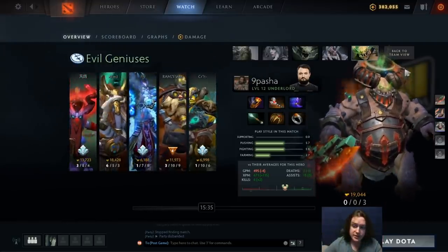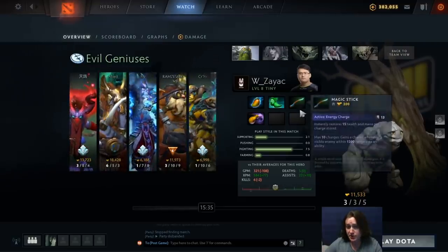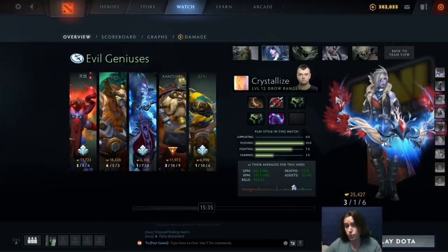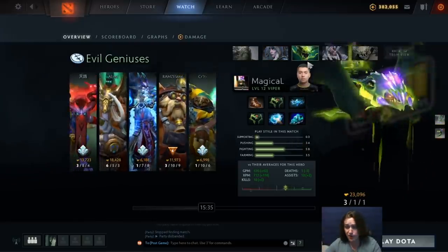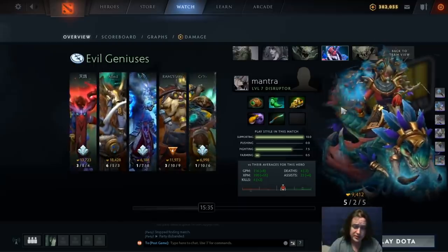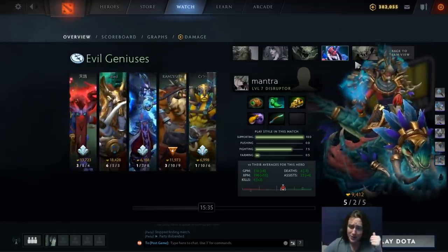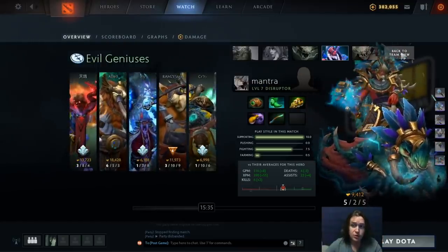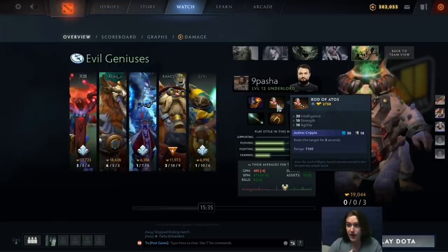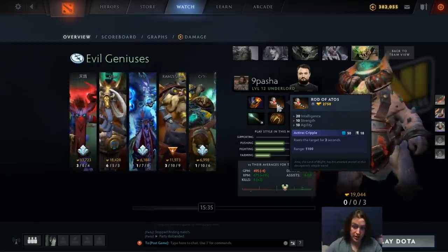This is a good item, but why go for this over a Pipe of Insight or defensive build? This hero is good at doing both. In my opinion, the reason he went for Atos is because if you look at the other heroes on the team, they have Tiny — before Tiny gets a Blink, he's not very good at disabling. The toss is not going to work, the Avalanche is a pseudo-disable. They have Drow with pseudo-disables in the slows, Viper with slows, Disruptor with Kinetic Field — also a pseudo-disable — and Static Storm, which is a good disable but on a long cooldown and requires pairing with Kinetic Field. Basically they have heroes with pseudo-disables or long cooldown disables, and that's probably why he went for the Atos — they really need some sort of guaranteed lockdown in teamfights that doesn't have a 100-second cooldown.